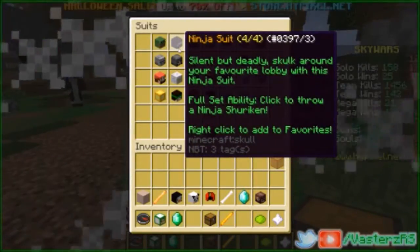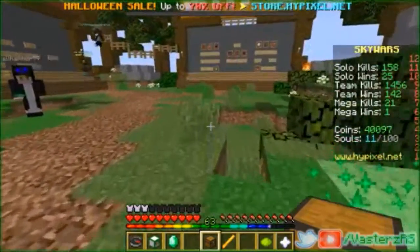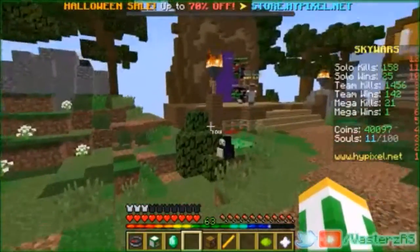The ninja suit throws ninja stars, and the baker suit throws cookies, cakes, and bread — but this one throws blaze powder and you can actually set the target on fire.